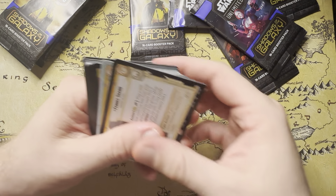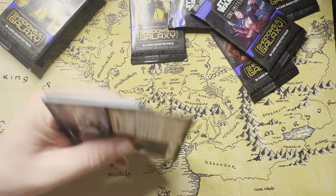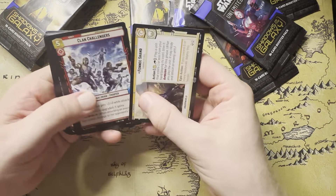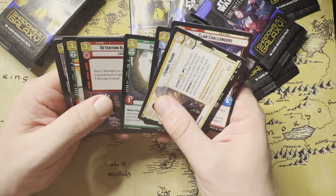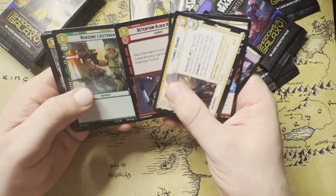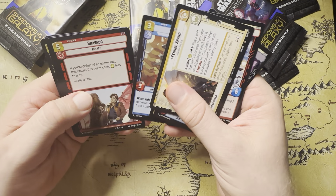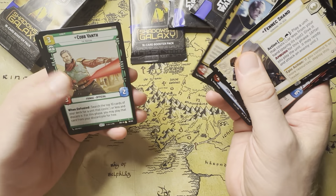They added some new keywords in — new card types that I feel like are unnecessary. This being a plan and not an event feels like... why did we need to have plans and events? I feel like these extra keywords don't add a lot — you could have just had cleaner game text. But maybe it adds something later. Our rare is going to be Cobb Vanth — Timothy Oliphant.